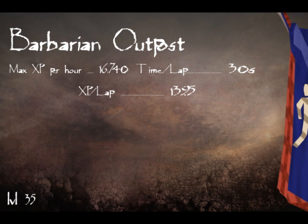Next is the Barbarian Outpost. The Barbarian Outpost requires you to complete the bar crawl beforehand. All that is is a quick mini-game where you run around RuneScape and take a drink from each of the bars. It doesn't take too long, and after you do that you can come and train agility here.